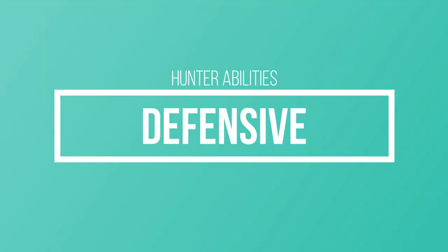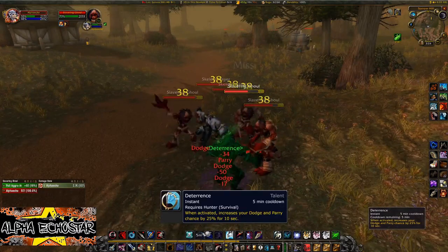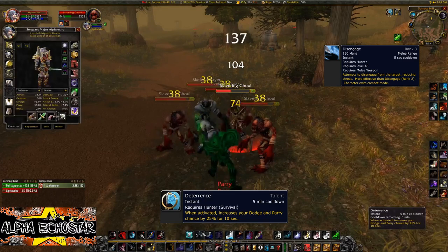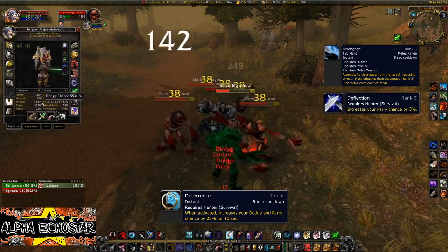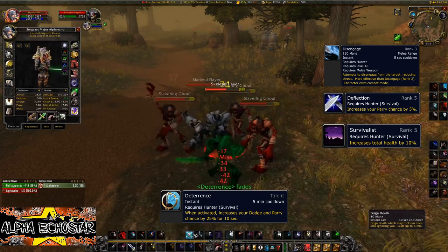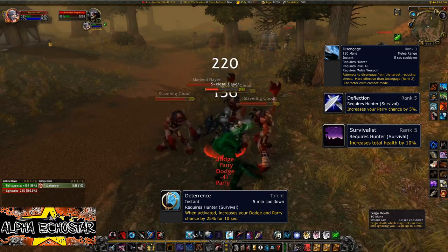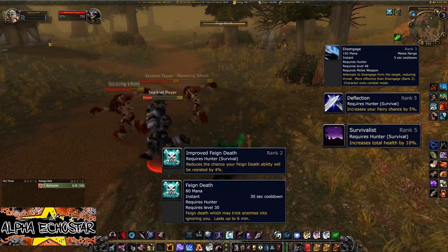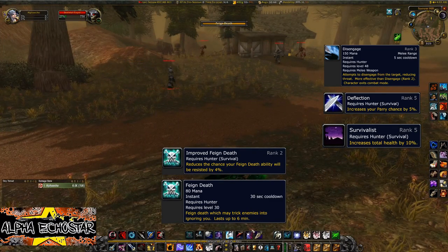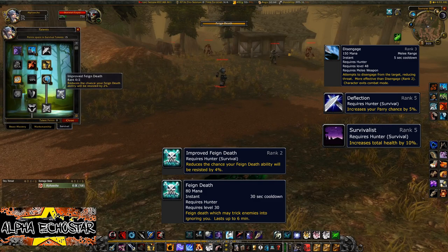For defensive spells: Deterrence is a great spell on a five-minute cooldown that increases your dodge and parry dramatically. There are other talent spells that help with survival skills. When that fails, there's always Feign Death — Feign Death will reset the fight, put you out of combat, and can be improved upon in the talent tree.